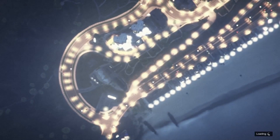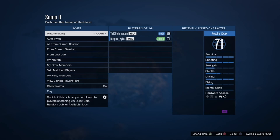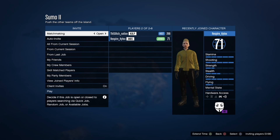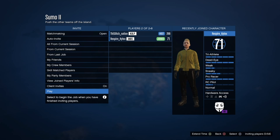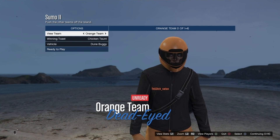I'll show you what to do when I load in. Once you load in, you want to invite a friend. In my case I'm inviting Respire. If you don't have a friend, feel free to add me — my gamertag will be in the link in the description below. Then I'm just gonna start it.